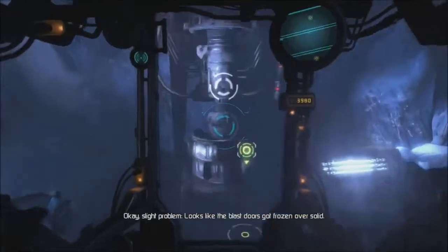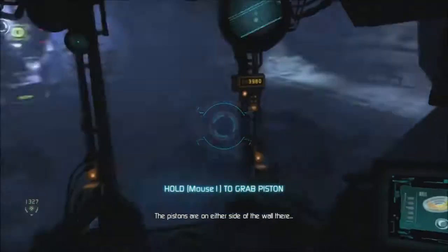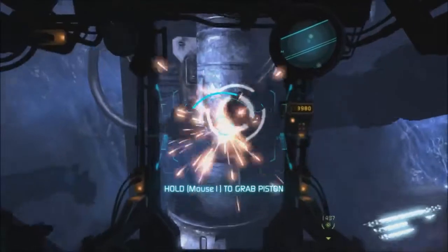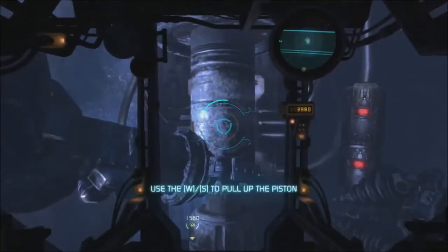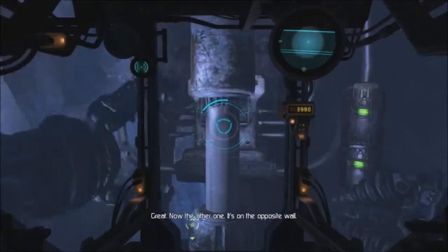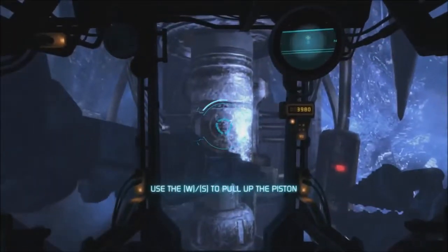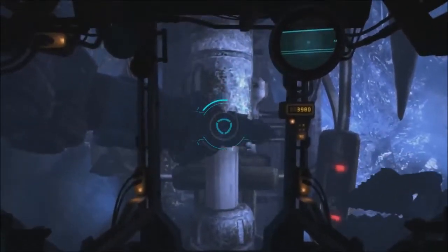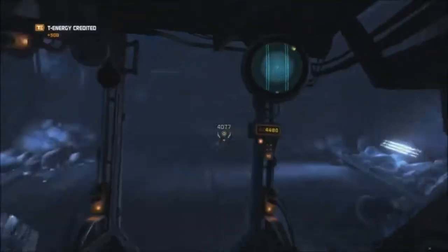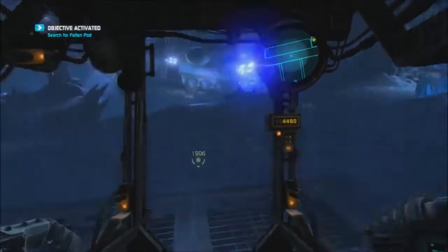Slight problem - looks like the blast door's got frozen over solid. You'll need to manually force open the hydraulic door pistons with your claw. The pistons are on either side of the wall there. I just wasn't close enough. Seriously, does this one actually work? This one does with the WF. Now the other one - it's on the opposite wall. That should do it. Opening blast doors now. Be careful out there.